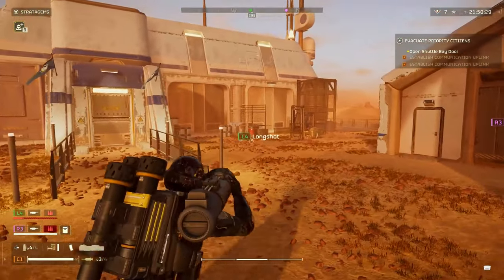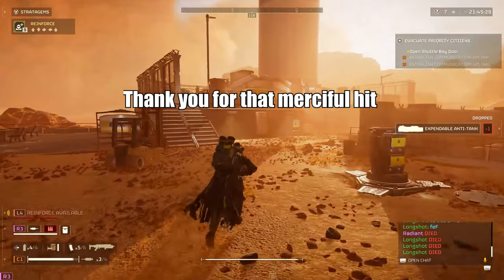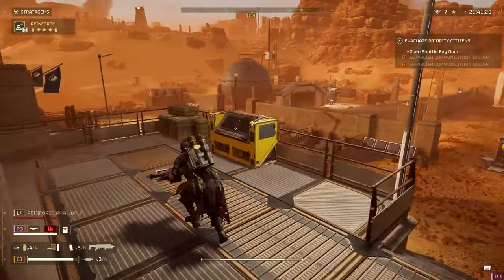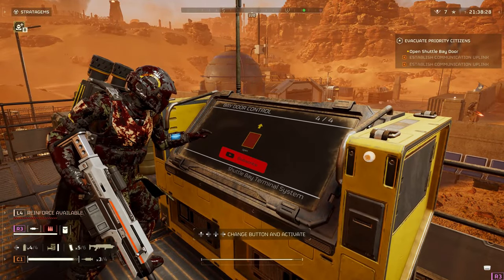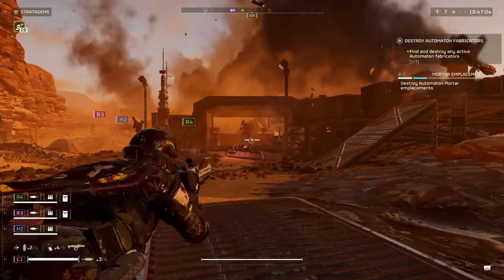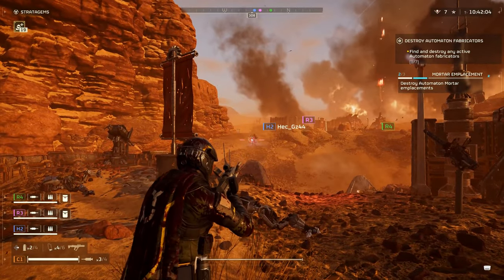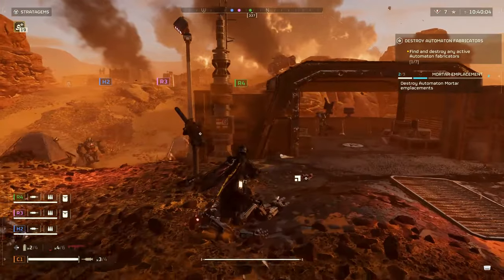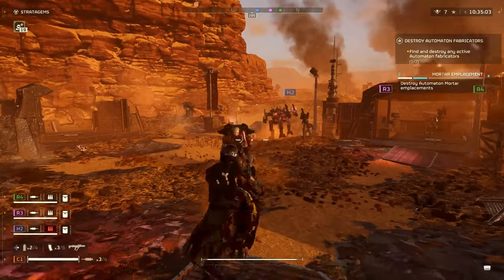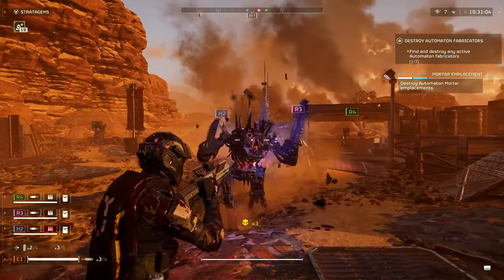As a bonus, use the EAT to save Helldivers that are trapped under the map. Before this balance update, the Plasma Scorcher was the best primary weapon in the game by far and was my sole weapon of choice. The Scorcher has amazing range, accuracy, and does a lot of damage and can even penetrate light vehicle armor, making it a top tier choice for the automatons. As for the secondary, I've stuck with the machine pistol from the start as it hits hard and comes in handy in tight spots.